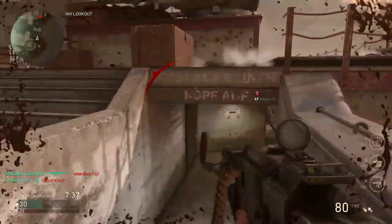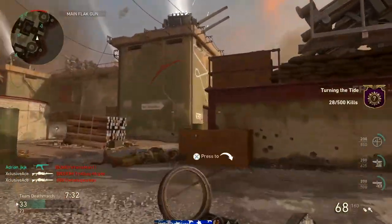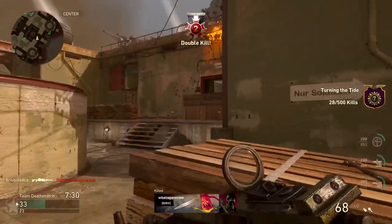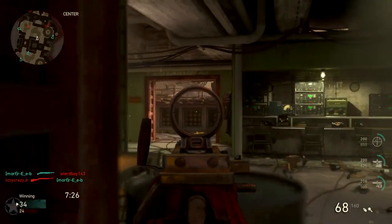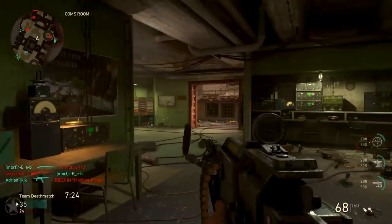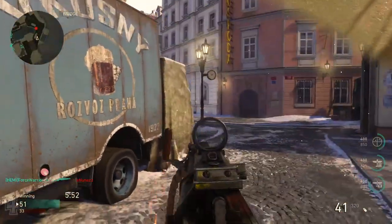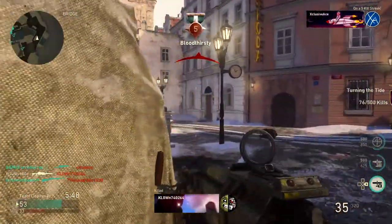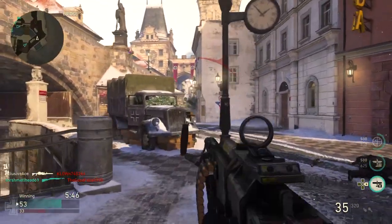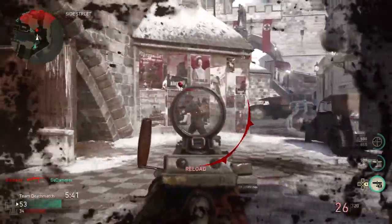And with that, we're going to wrap up today's gun guide. I'd like to know in the comments below what you guys think of this LMG. For me personally, I really enjoy it quite a bit — you just have to be very careful with when you're aiming down sight. You don't want to be running into an enemy while starting to aim down sight, because even with quick draw it takes so long that any decent player will usually drop you before you can get fully aimed down sight. If you stick to its strengths and use it to lock down lanes and entire areas of the map, you can absolutely dominate with this gun.